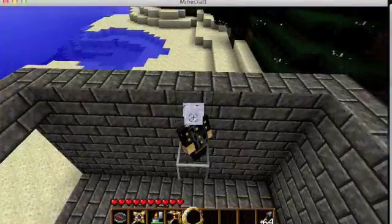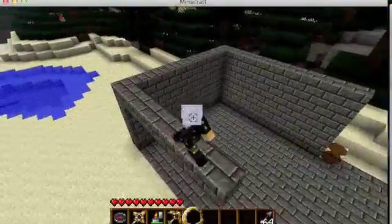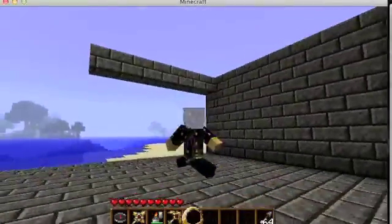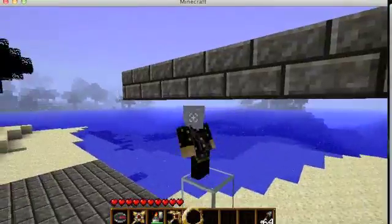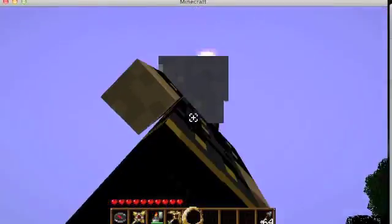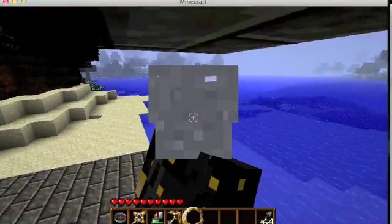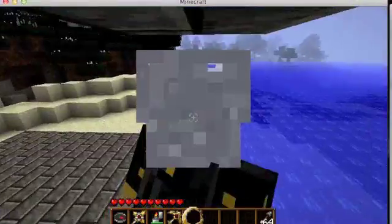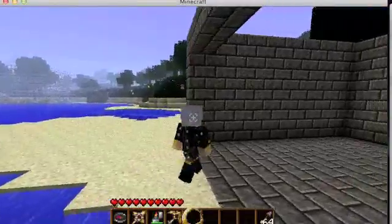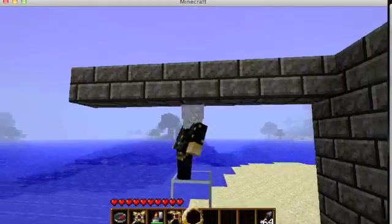You can climb up walls — if you click on the top of a block you'll pull yourself up to the top of the block, so you can scale walls that way. Depending on how good you are, you can scale walls really quickly. You can also scale the undersides of walls, which is kind of neat. You can climb across like a rope over a chasm or cliff.